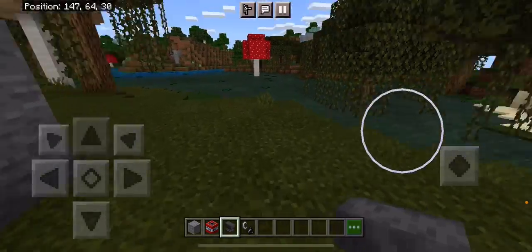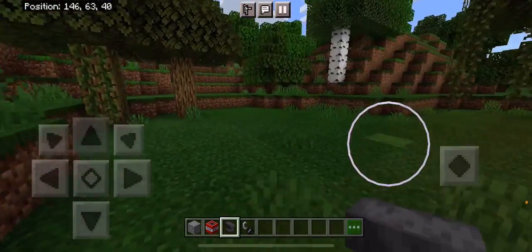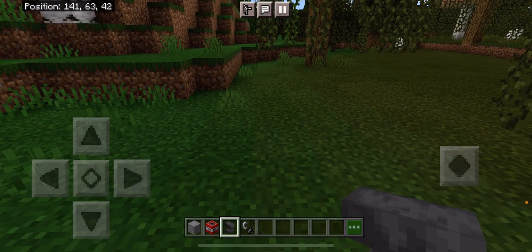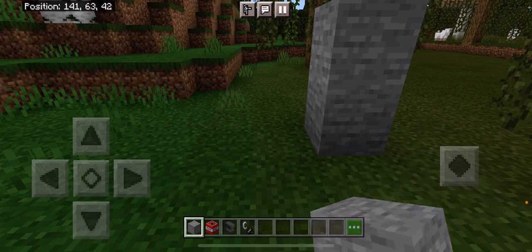Hello YouTube, today I'm going to be showing you how to do a cool troll with TNT in Minecraft. What you're going to need is any type of stone, like cobblestone, things like that. Place two blocks up.